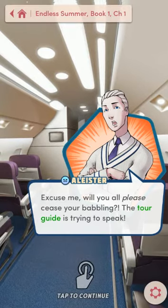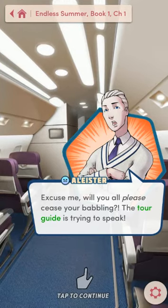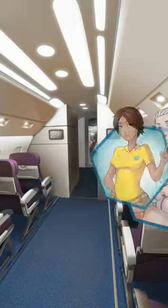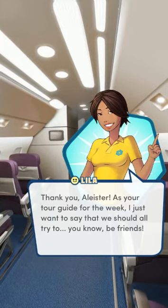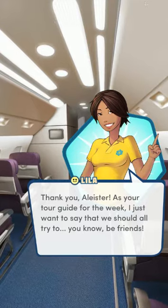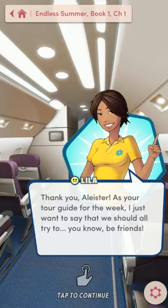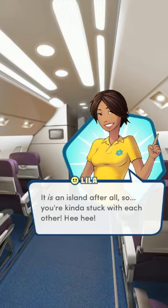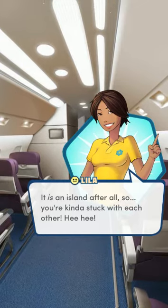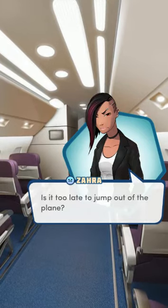'Excuse me, will you all please cease your babbling? The tour guide is trying to speak.' That's Alistair. Despite everything, he has a soft spot in my heart. He doesn't like us right now because he doesn't like anybody — he's very antisocial. Lila does like us because she likes everybody; it's her job — she's paid to like us. 'Thank you, Alistair. As your tour guide for the week, I just wanted to say we should all try to be friends. It is an island after all, so you're kind of stuck with each other.' Zara's my precious baby. She also doesn't like us because she doesn't like anybody.